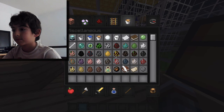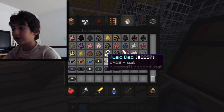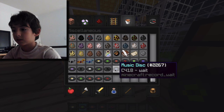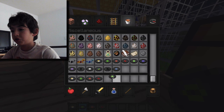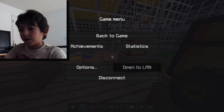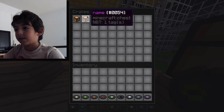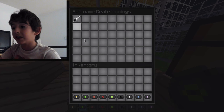I am going to give them a few discs to listen to their music, just for — I don't know why — but go. Now open crate settings again, find the crate name and crate winnings. Take it — you can use the example sword.